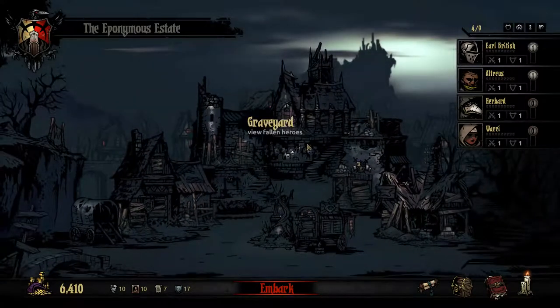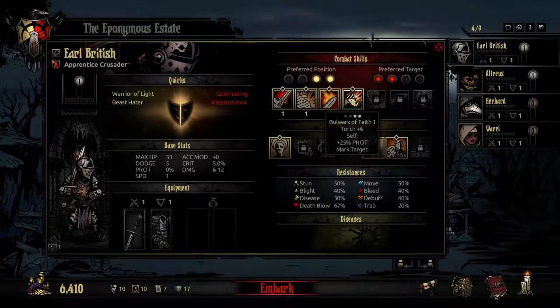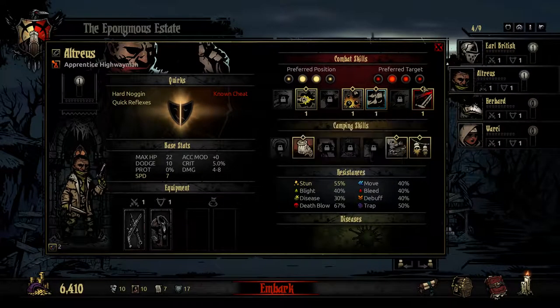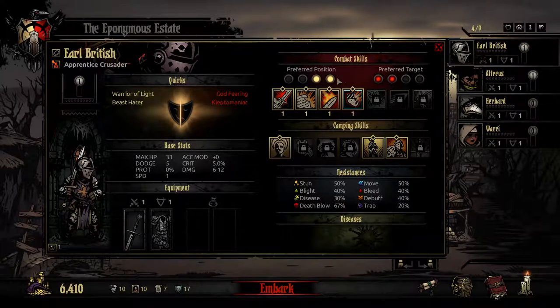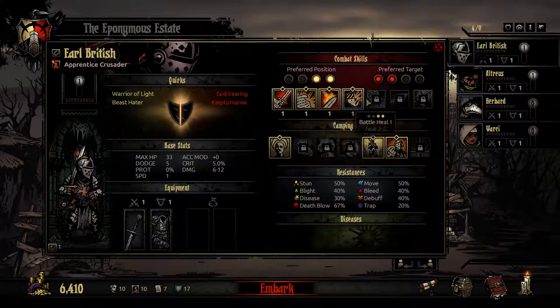Let's see what skills we've got here, because these are randomised when you collect a new character — you get a random set of these seven skills. They work differently together because the preferred position of this Crusader is either the first or second position, which can be very powerful. There are some characters that will use a skill and move position as a result of using that skill — some send you forward, some send you back. If Ed here can be in either of these two positions, then we can swap around a lot.